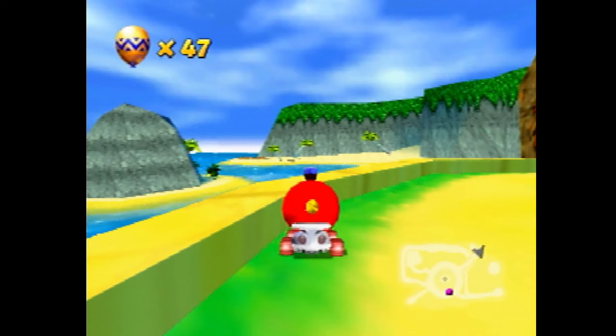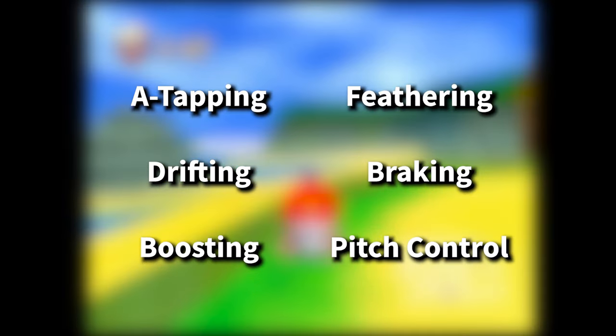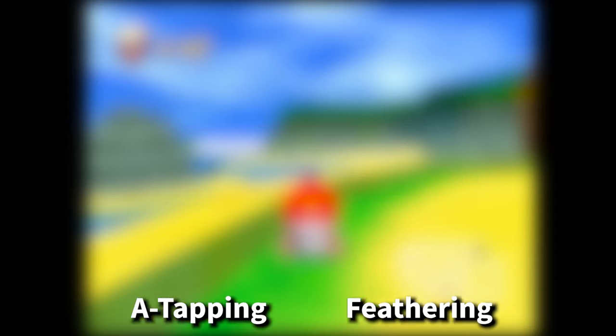So, where do you begin? There are six beginner mechanics that every new runner needs to learn how to do in order to go fast. Let's start with what is by far the most well-known exploit in the game: A-tapping.